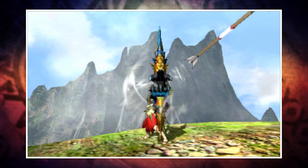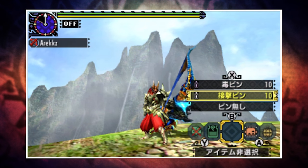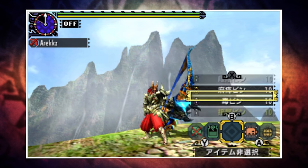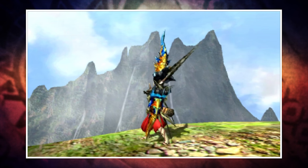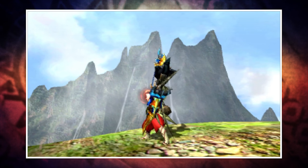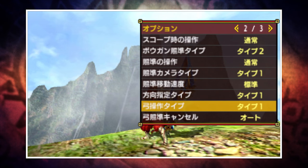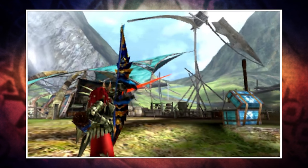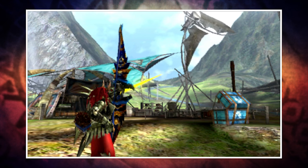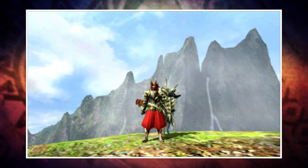Unlike bow guns, bow has infinite ammo — infinite arrows to be precise. You have an array of coatings available to you which you can use to power up your shots or apply status effects, and a series of special shots which you can check in your details page in the menu. It's also worth noting that there are different control types for bow. While type 2 is selected by default, I'll be going over controls in type 1. Type 1 is more in line with all the other weapons where X is your primary button for attacks, whereas type 2 is more like a shooter where R is used to shoot.